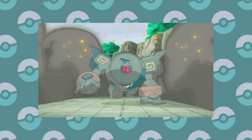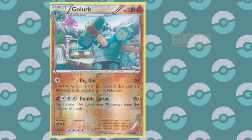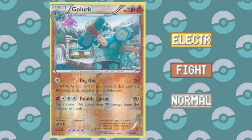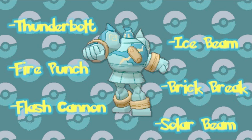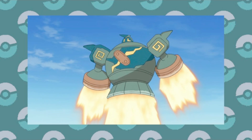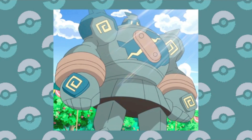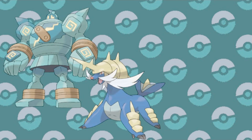But enough about how awesome it is — Golurk is an extremely useful team member. The Ghost-Ground combination gives it three immunities, and Golurk can learn so many fantastic moves with lots of different types. Most surprisingly of all, it can learn Fly! Can you imagine rocketing across the sky on an ancient robot creature? This Pokémon is so versatile and so powerful that it has to be given its due as a prime partner in the Unova region.